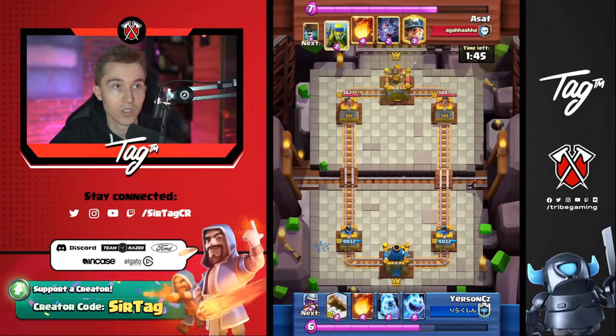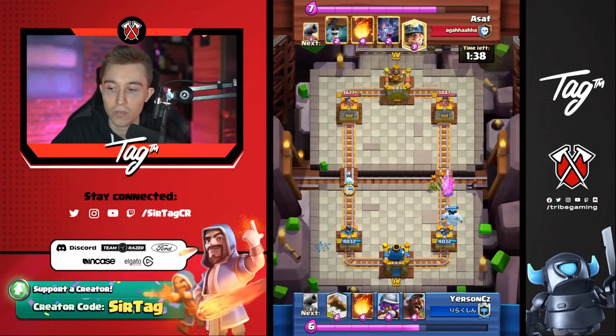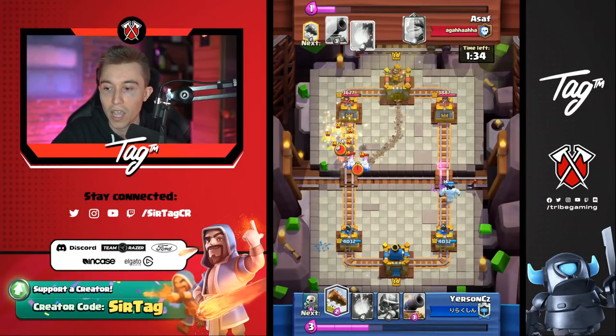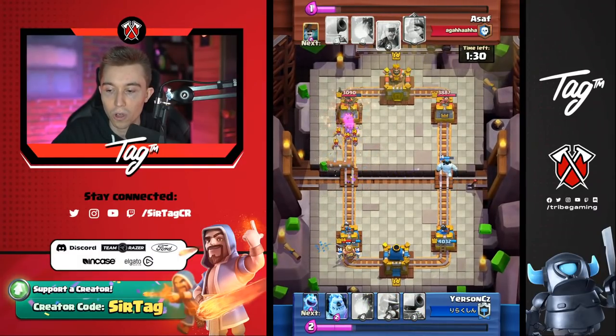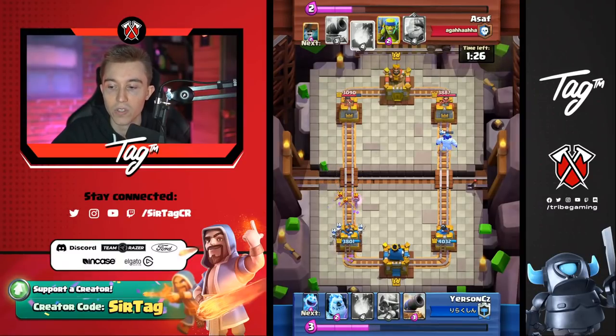Generally when you're playing 2.6, you want to outcycle your opponent's buildings in single elixir if they have a heavy building like an Inferno Tower or Tesla. Yursun found out his opponent has a cannon, which isn't super easy. He cycles the Ice Spirit, finishes off the Wall Breakers with a Log — really good play. He lets the Miner lock onto the tower and drops Skeletons afterward. That's pretty good too.